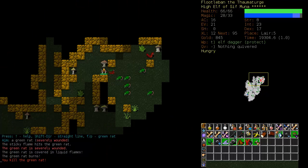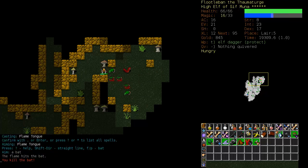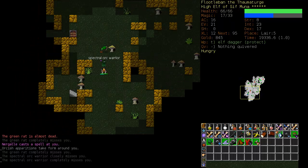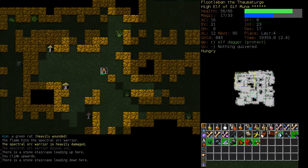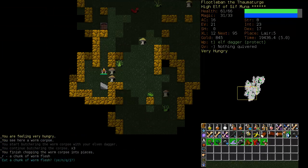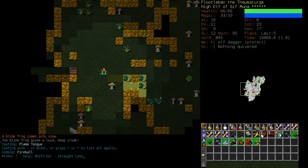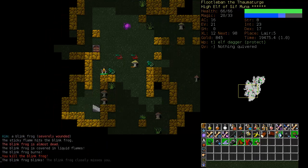Just mop these guys up, and here comes the evil orc Wizardress. Let's just get out of here. She shouldn't be too difficult to take out. I just want to get her when she's not surrounded by rats or Blink Frogs. Let's let the Blink Frogs come. I suppose I'm going to make a bit of a racket here and this might draw her to me.